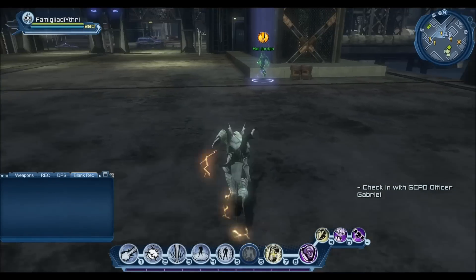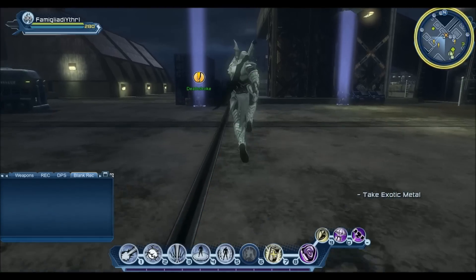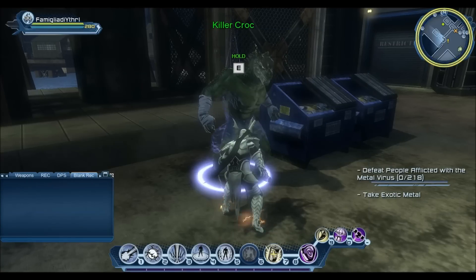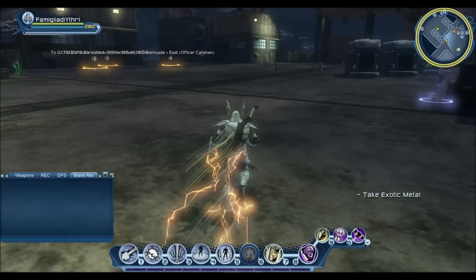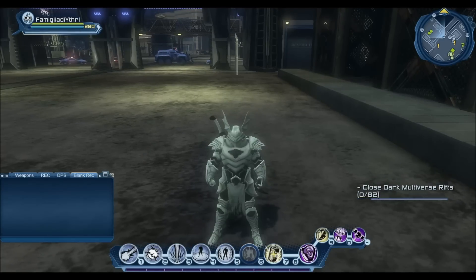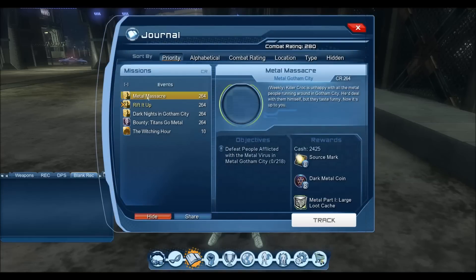In terms of the weekly missions from my first video, there have been some changes. The rift weekly kill counter — the massacre one — was over 300 enemies and is now 218. The Killer Croc kill counter one was 144 and is now 82. So from 144 to 82, and from 300-something down to 218. Not too bad, considering you're going to be in large groups anyway when doing this. But they did lower the counters on both of those.